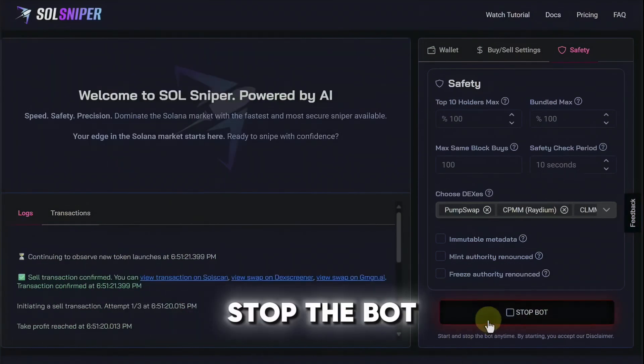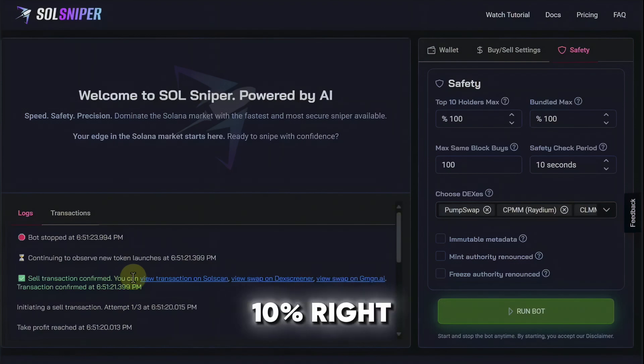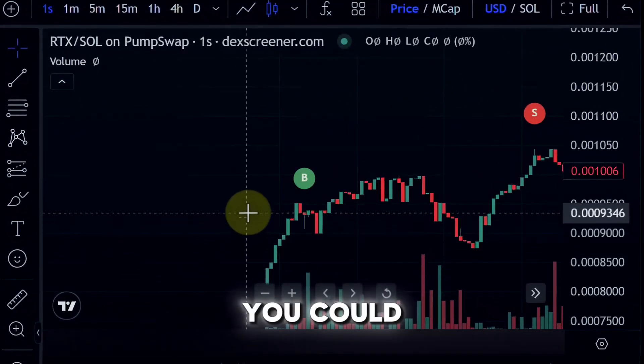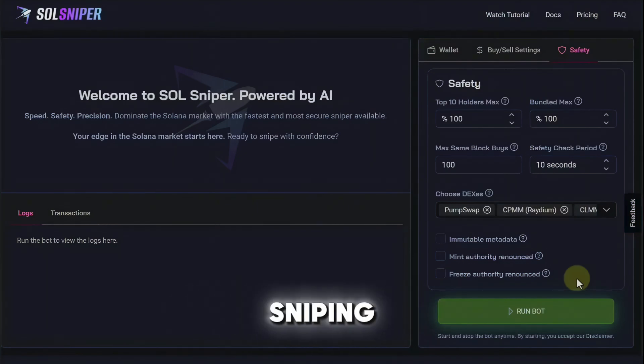It looks like it's about to take me out of the trade — and it did. I'm going to go ahead and stop the bot so you guys can see that the bot was stopped and we had a sell transaction confirmed: positive 10% right there, locking it up. You can also come in here and view this swap on dex screener. You can see my buy and my sell right there. If you haven't checked out Soul Sniper yet, what are you waiting for? Thank you guys so much for sticking until the end of this video. Happy sniping.